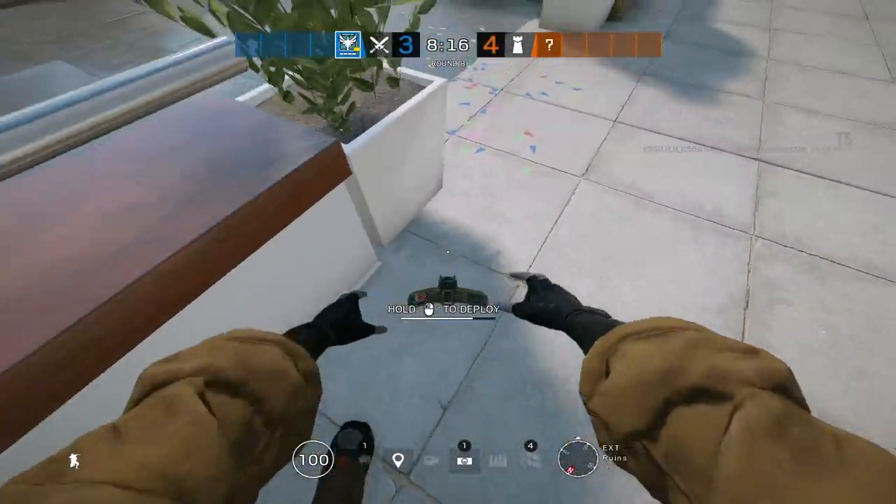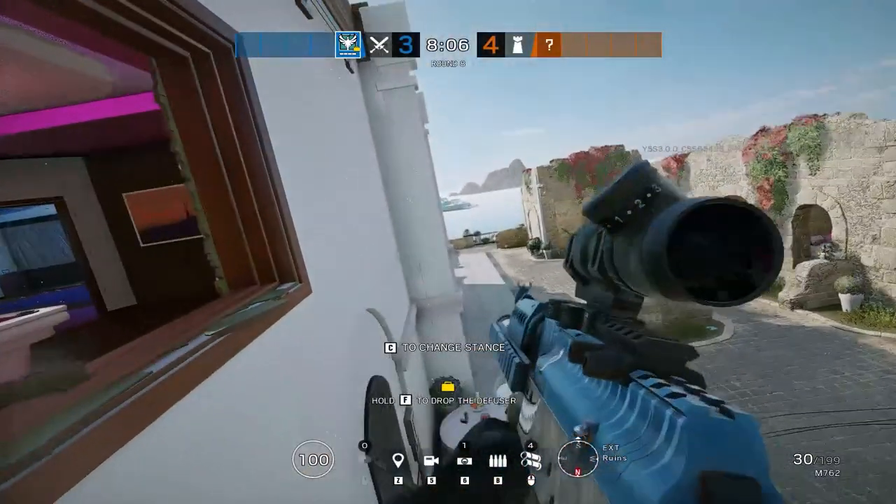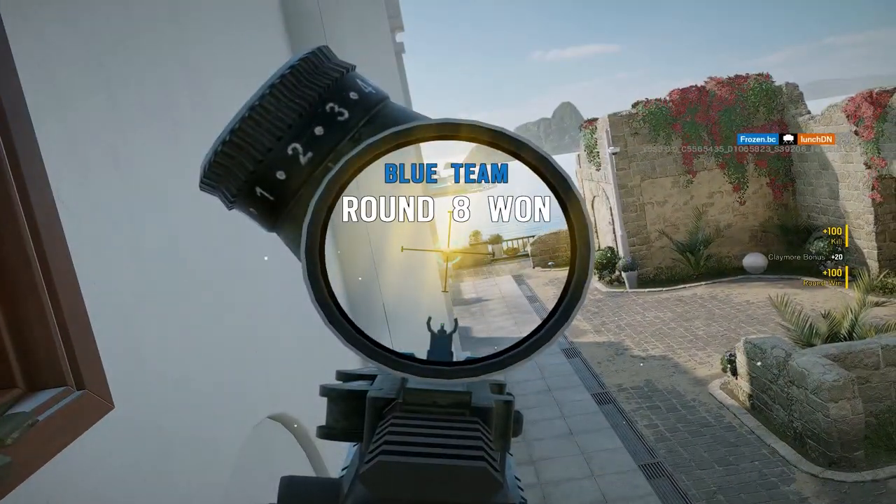By placing a Claymore here, you're more likely to catch anyone running out of office rather than placing one on the office door itself.